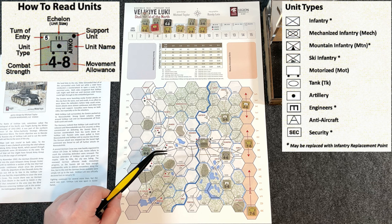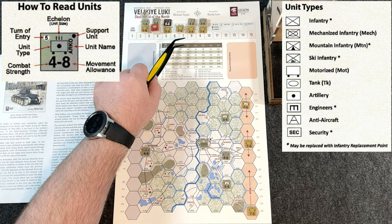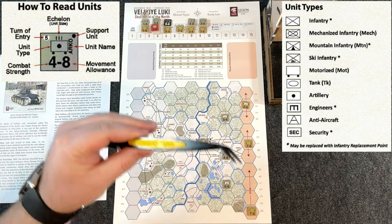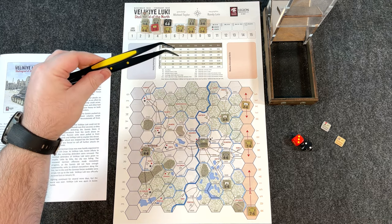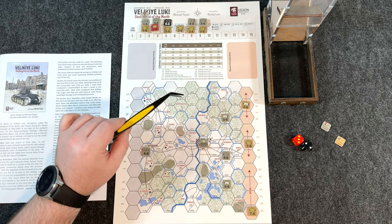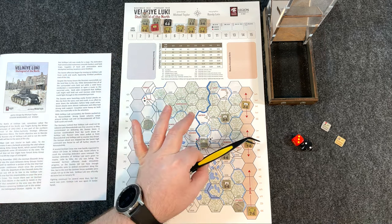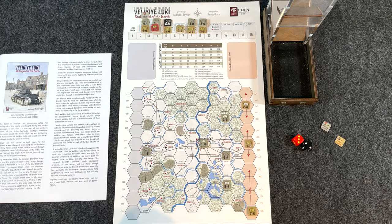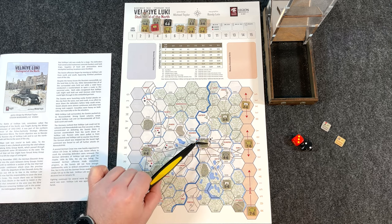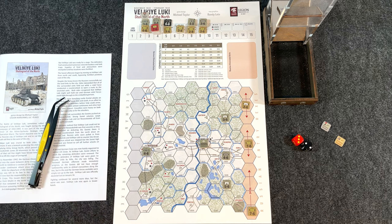We have the turn track up here. On the turn track, I have the reinforcement units each turn, and there are also replacements printed on the turn track. There's a loss track to keep track of victory points — Russian step losses and German unit eliminations. German eliminated units here, Russian eliminated units here, and the CRT is printed right on the map. Locations west of Veliki Luki marked with stars and German crosses provide victory points if held at game end. Units have strength points and movement points; you add up attackers, divide by defenders to get a ratio, then roll 1D6 on the CRT at ratios from 1-3 up to 5-1.